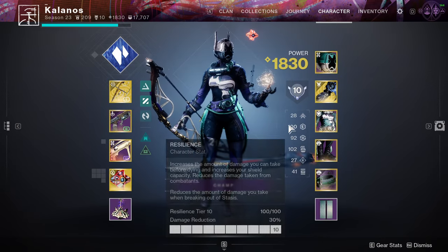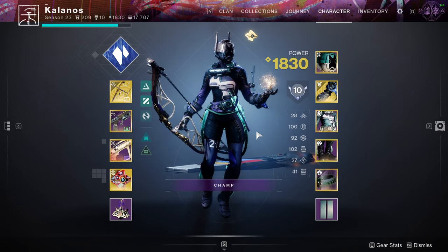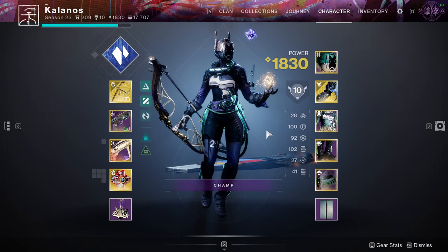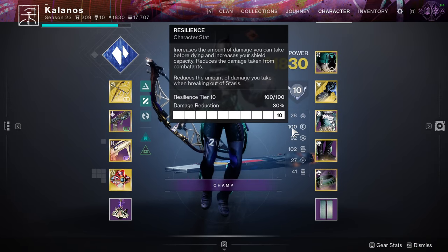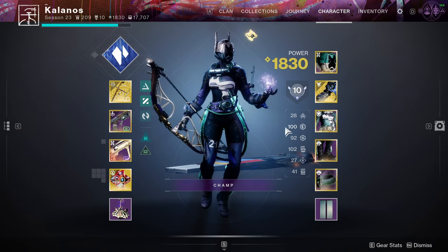As you can see here, my armor is not terrible — 100 resilience, 102 discipline, 92 recovery, pretty decent. If you're new or returning like them, you've probably got a bunch of 40s, 50s, 60s, nothing crazy. The higher you can pump the stats up to tier 10, the better you get for cooldowns.